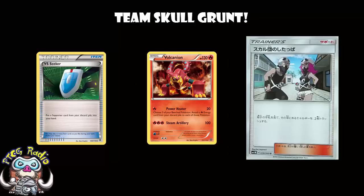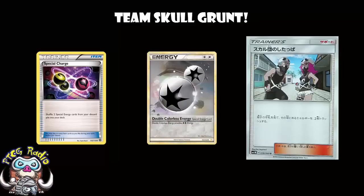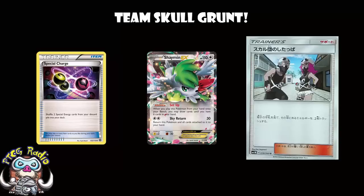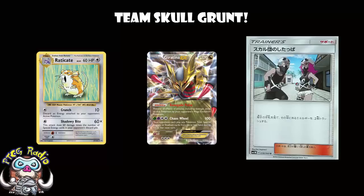Yes, with cards like Volcanion and Lurantis, getting rid of basic energy might not be great, but getting rid of Special Energy is almost always good. I know we've got Special Charge nowadays, but most decks are playing one, maybe two of these, and you've got to draw into Special Charge to put the cards back in your deck, and then draw into the Special Energy — that is rarely going to happen in one turn. This has the potential to be a very disruptive card. It strikes me as a kind of card that is better in energy denial decks — things like Giratina, Raticate, etc. — but it could have some use beyond that.